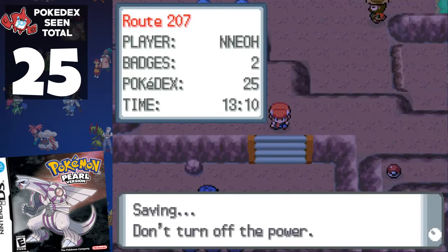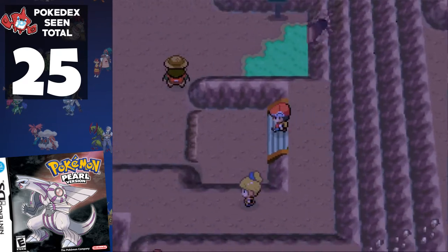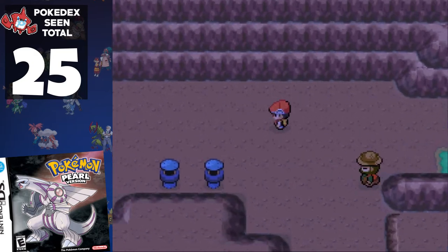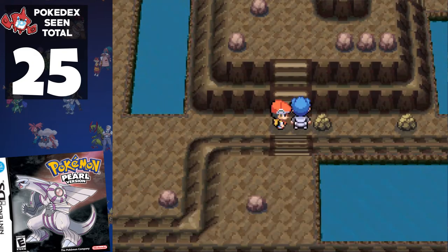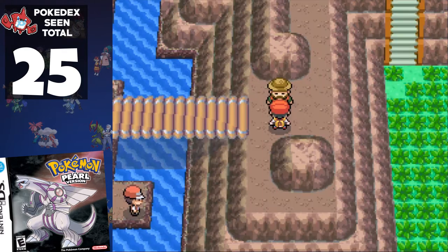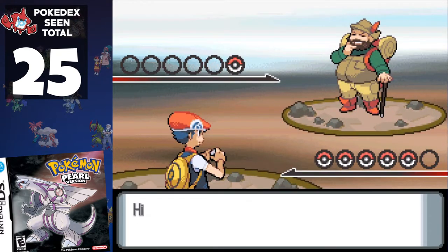We head east on Route 207 where, just like most routes so far, all the trainers are skippable if you're willing to take the long way around, allowing us to skip 5 more Pokémon. We fly through Mt. Coronet and Route 208. We bump into Hiker Jonathan, but we've already seen Onix, so no sweat.